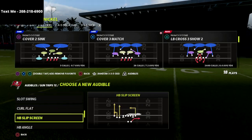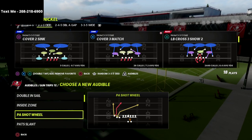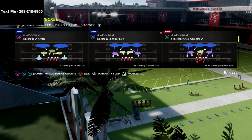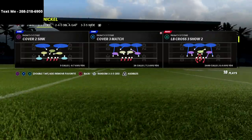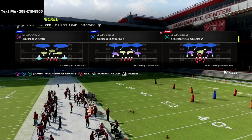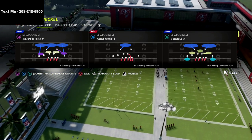We're going to look at how you can slow down or even stop the trips tight end offense. It's not run a lot at this point in the season, but in my personal opinion this is still one of the best offenses in the entire game — whether from the New England book or the Detroit book. I wanted to go over my favorite way to defend this out of the nickel 335 odd defense. In my opinion the 335 odd is really the best defense right now in the game.